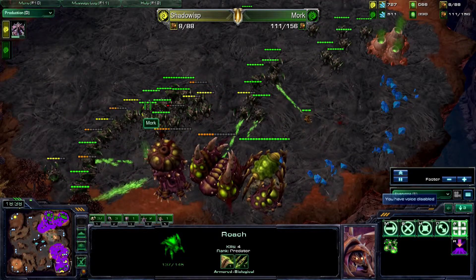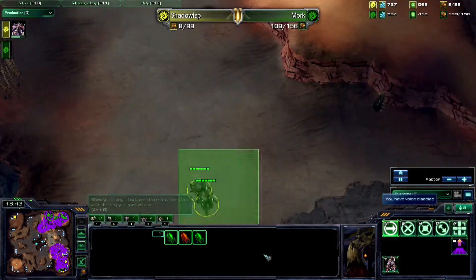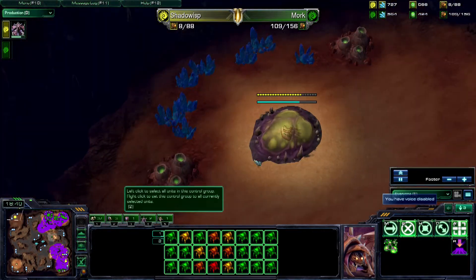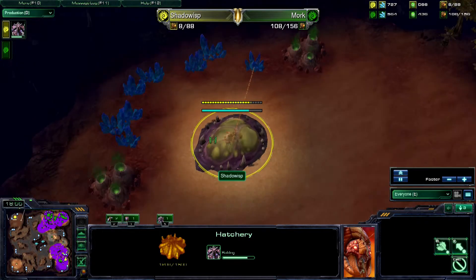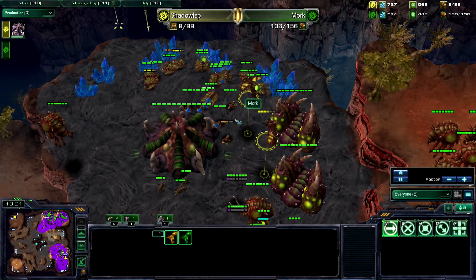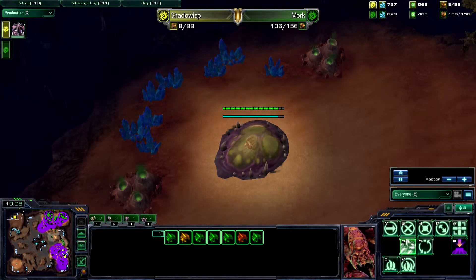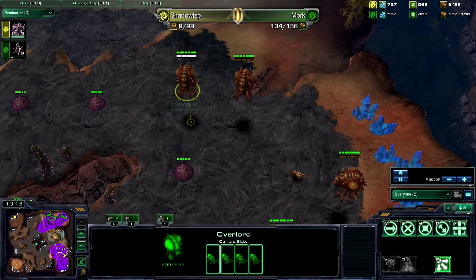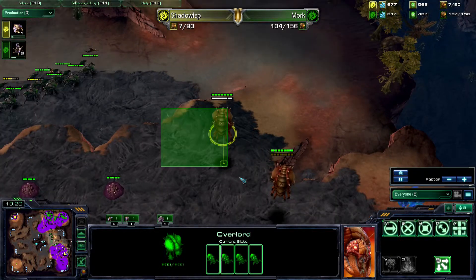When they were worth one supply — the mass Roach armies where you'd have like 150 Roaches and they would just walk over everything. So at the moment the game is kind of wrapping up. Shadow Wisp has not yet bowed out, which makes sense. He's got one slow Overlord moving with a full set of Banelings just north of his Natural. I'm going to watch it just to see where it goes, but I think Mork's going to end the game before it actually does anything.